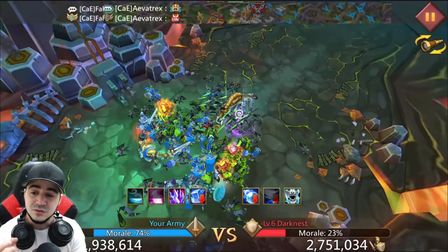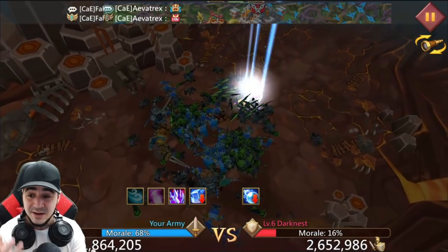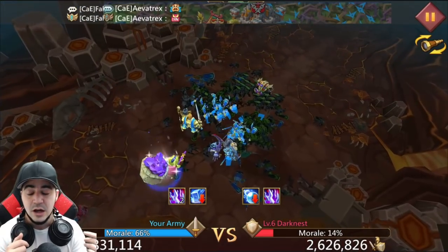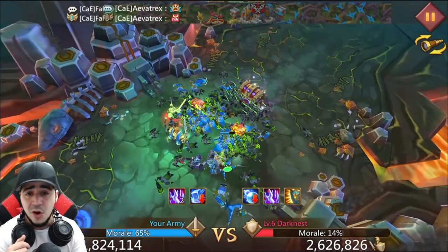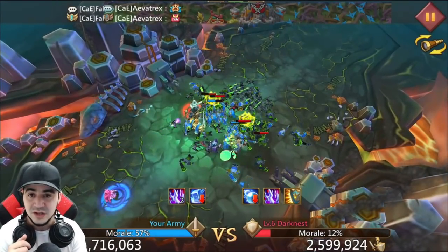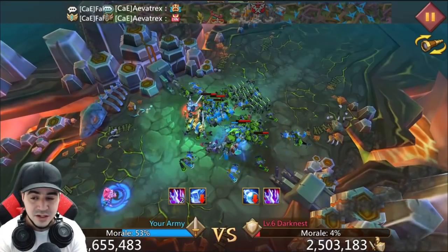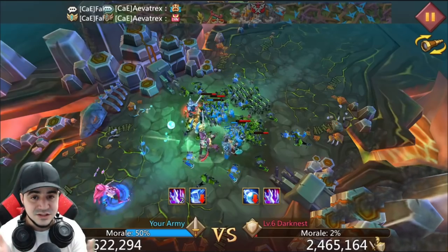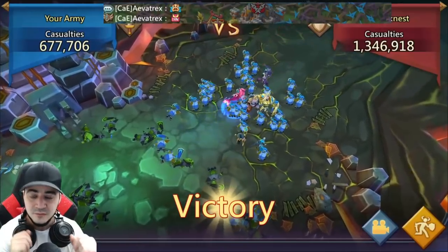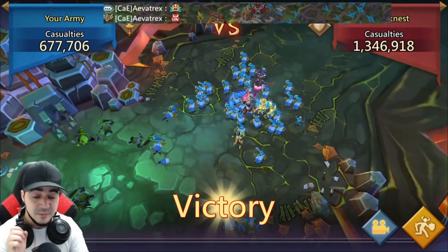This is also another reason why cavalry phalanx is really bad — not only is ranged destroying your cavalry, but infantry is all the way in the back. Imagine spending half the battle just getting your infantry to their range, having already lost so much cavalry. That's one of the many reasons why cavalry phalanx is usually frowned upon for defending, unless you know 100% an infantry rally is coming at you.